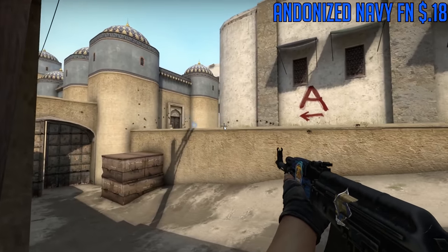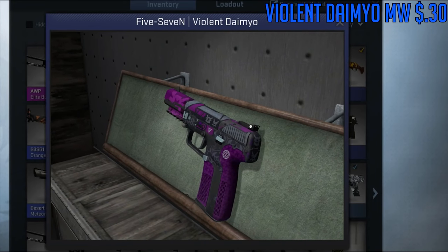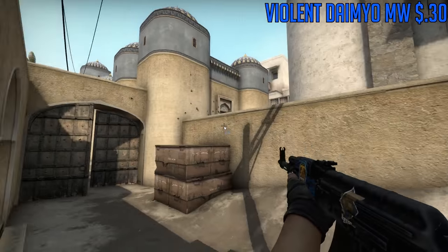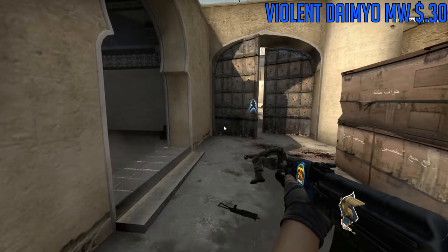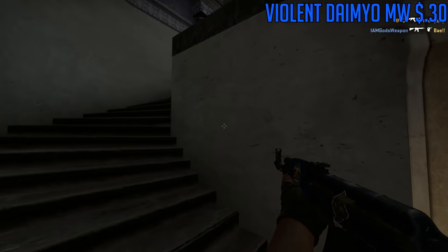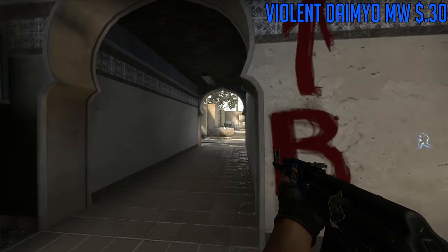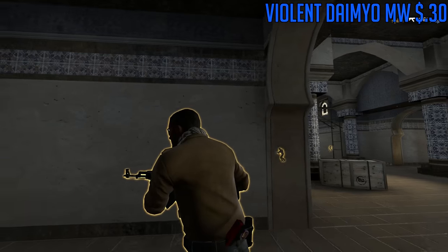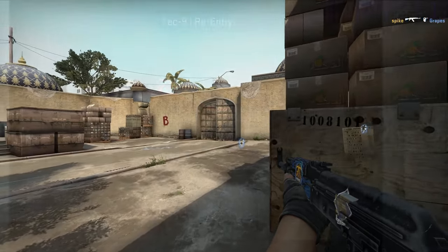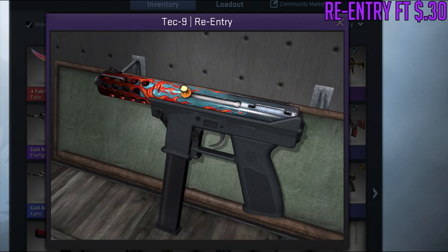For the Five-SeveN, we're going to go with the Violent Daimyo. It's one of the newer skins added to CS:GO and it's a really nice looking skin — it's purple, and that basically means it looks amazing automatically. But honestly, it is a really high quality Mil-Spec skin and it's quite cheap at 30 cents.